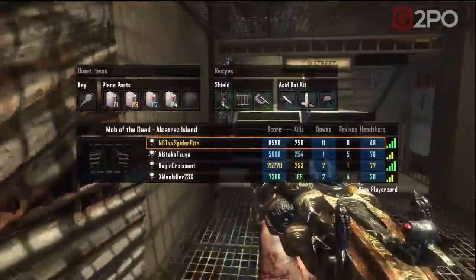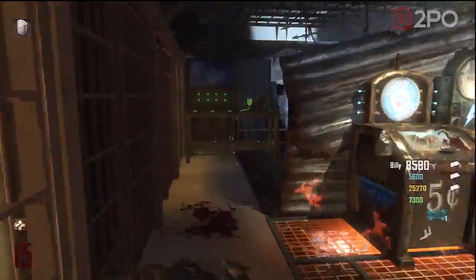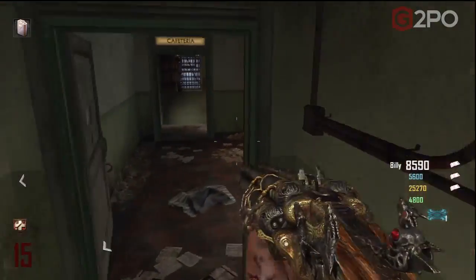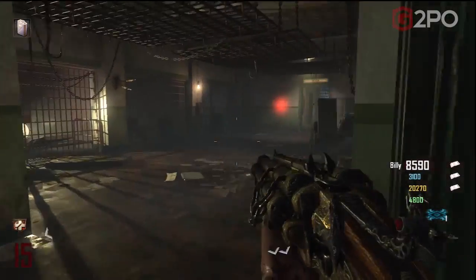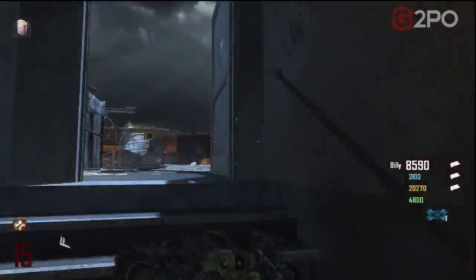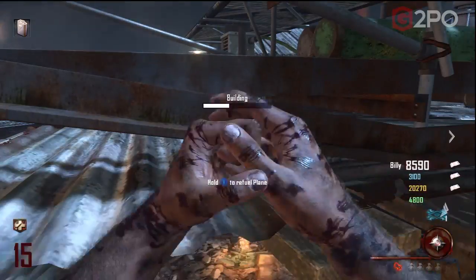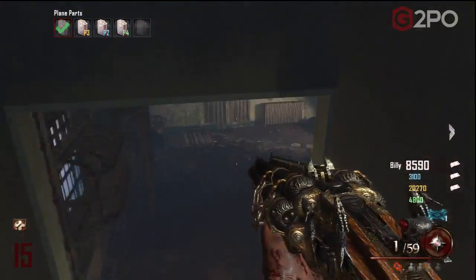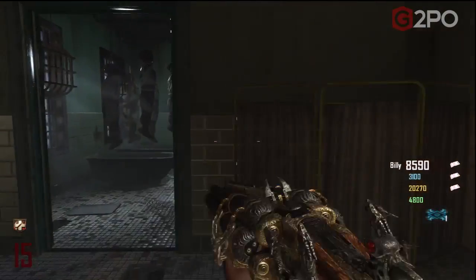Either way, ideally you want two different players to both have the blundergat so they can both upgrade to the vitriolic withering, because it's a pretty damn good gun. But I just wanted to show that one player can in fact have two blundergats. If you're playing solo, you can have the vitriolic withering and I would suggest upgrading the other blundergat to the sweeper — it's a pretty decent gun. It won't attract and explode on a bunch of zombies but it's a fantastic and powerful gun in and of itself. That's it guys, enjoy your two blundergats on Mob of the Dead — I'm Spider, signing out.